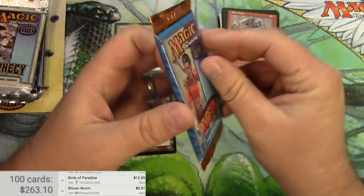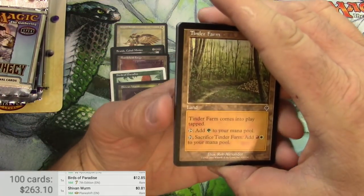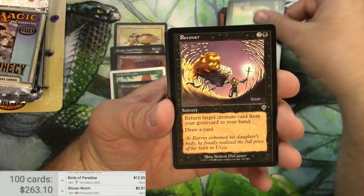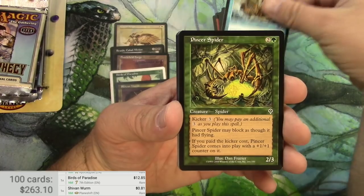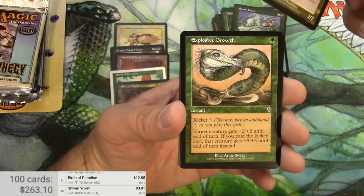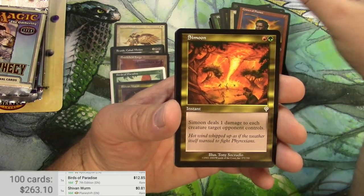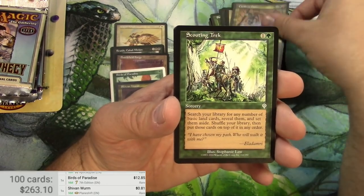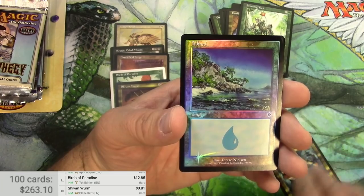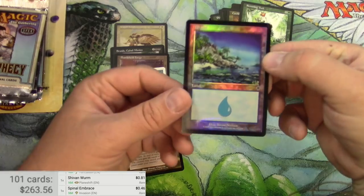Next up is Invasion. Commons first: Elf, Spider — just one — Yavimaya Crown of Flames, Simoon, Cauldron Dance, Scouting Trek, Spinal Embrace is the rare, and a foil Island. Spinal Embrace — just a bit nice with the foil.